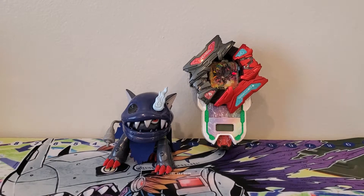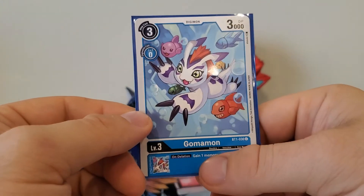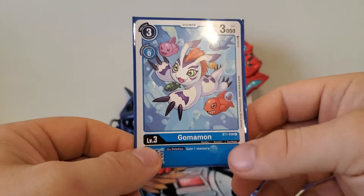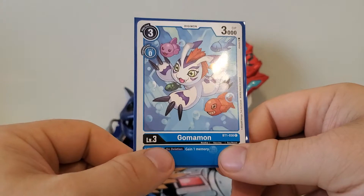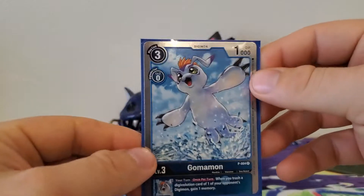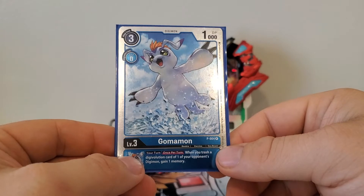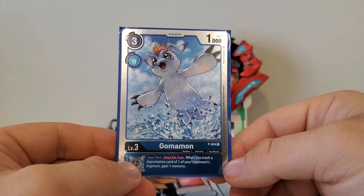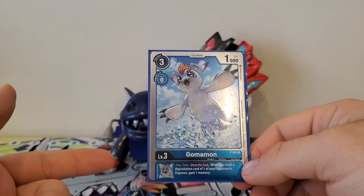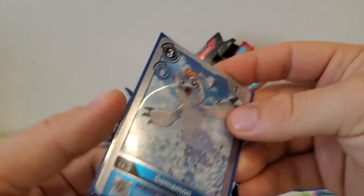Next up, we have a Golemon: three play cost, zero digivolution cost, 3,000 DP. On deletion, gain one memory. I have him in here because if I need someone to use as a blocker, getting that one memory would be good. Otherwise I could probably swap this one out. And then we've got a different promo Golemon: three play cost, zero digivolution cost, 1,000 DP. The inherited effect is: your turn once per turn, when you trash a digivolution card from one of your opponent's Digimon, gain one memory. This can happen once every single turn, which combined with how easy it is to trash digivolution cards in blue, makes it kind of a staple.